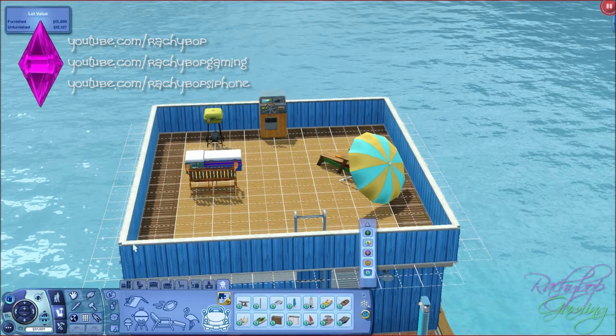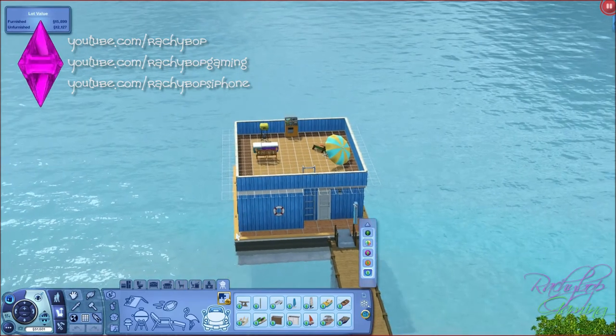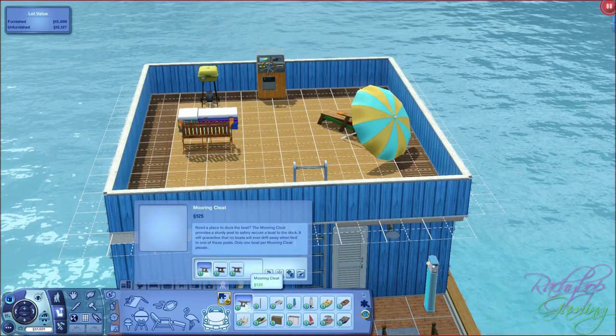Hi guys, Rachybop here back with Island Paradise gameplay. This is our houseboat we have here and I'm going to go through everything new that you have to place. The first thing we have here is a mooring cleat in 3 different colours, and a mooring post as well so you can moor up your boat.